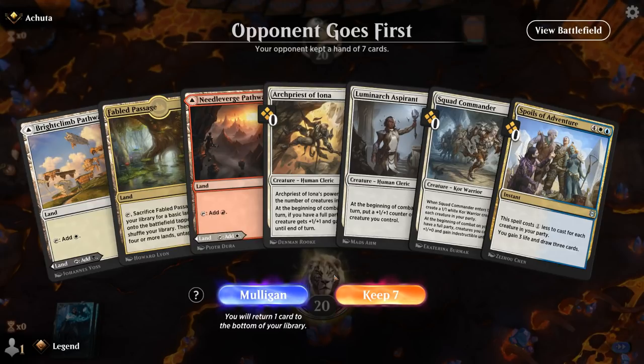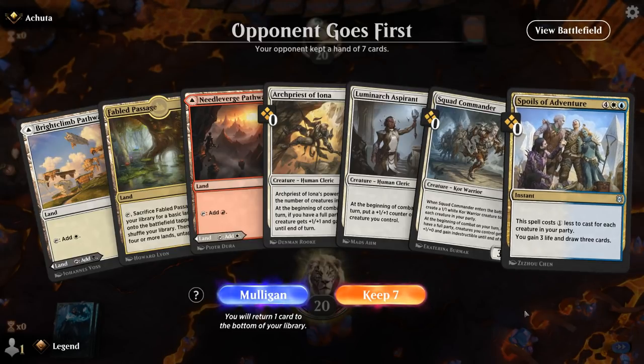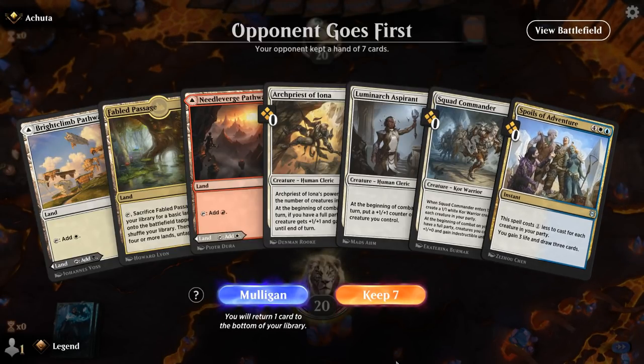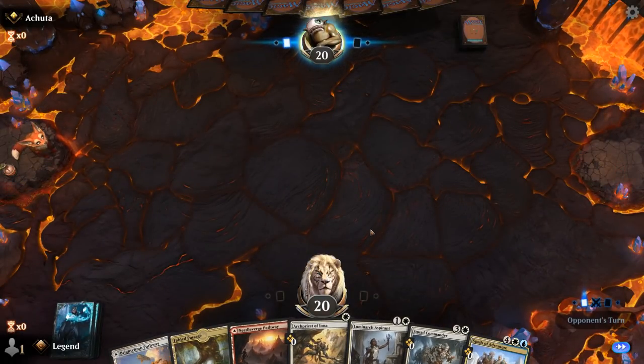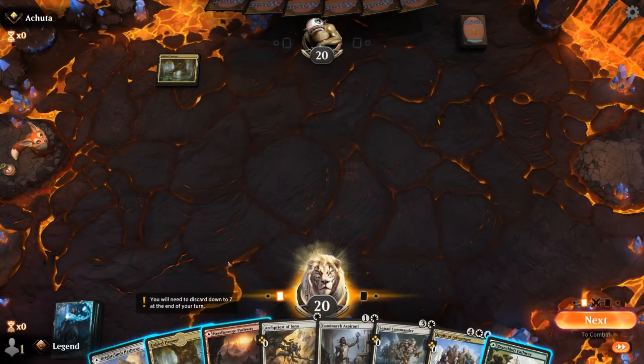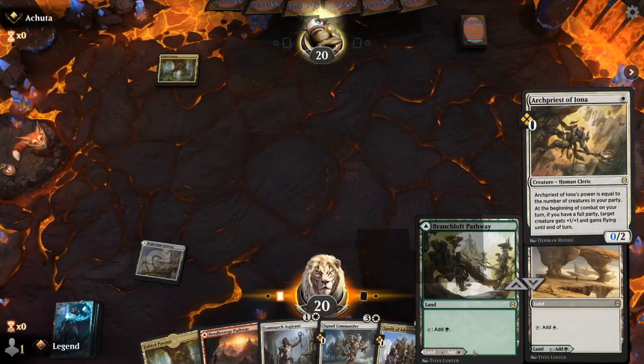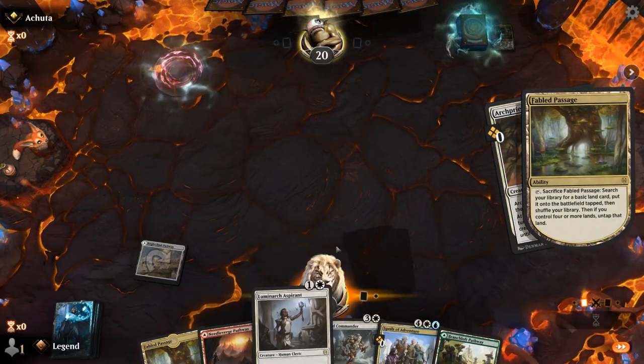We're on the draw — this hand's not great. We have two clerics and one warrior, so I can cast the 4-mana Spoils on turn five. I do get to fetch an island so I'll have blue and white mana, still missing green. But I get to curve out with Archpriest and Aspirant on turns one and two. This one's close — not a great hand but might still be keepable.